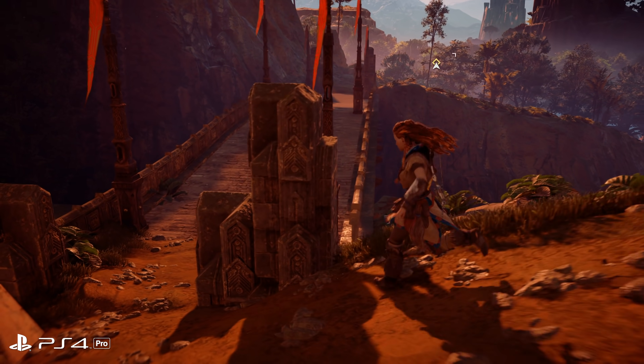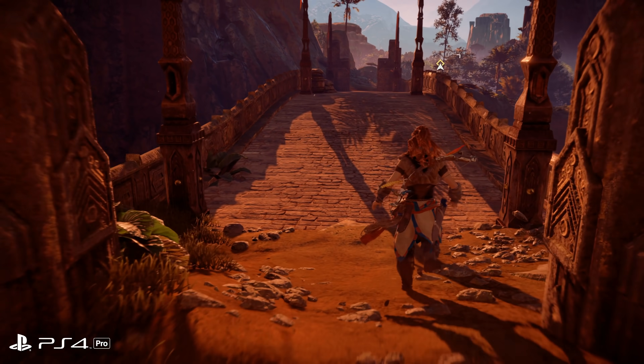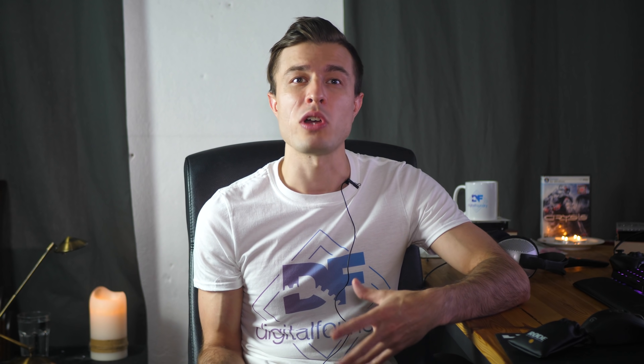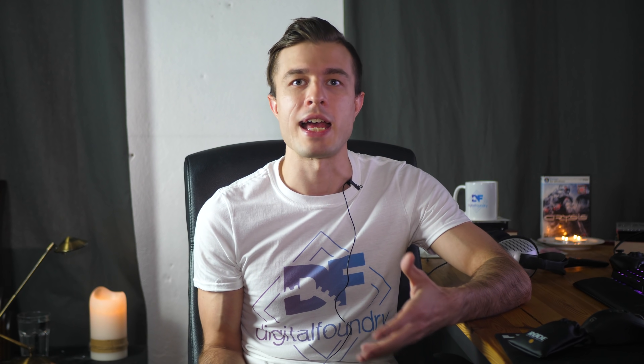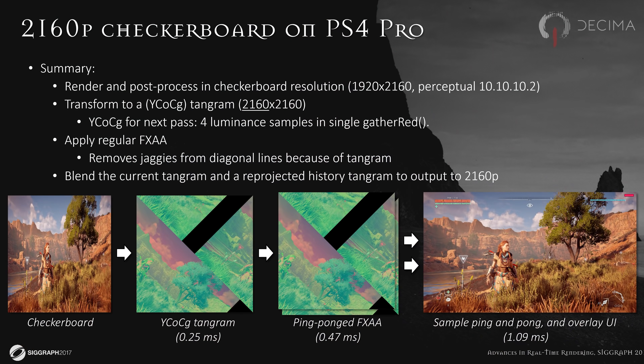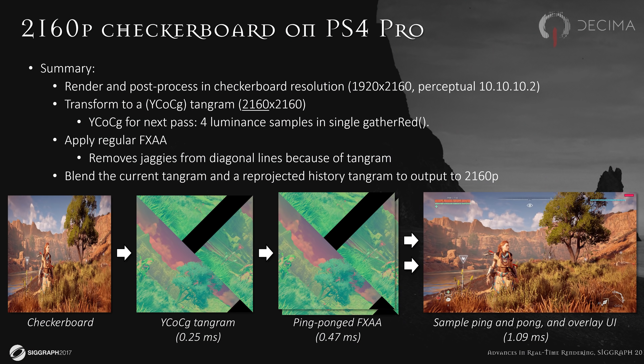Due to the specific constraints of getting the game to run at 30fps on PS4 Pro with checkerboarding, there is a knock-on effect in this engine of it producing a softer image that still preserves detail, which is something that the dev team wanted anyway. The cost of rendering the entire checkerboarding resolved on the PS4 Pro is a little bit over 1.8 milliseconds.